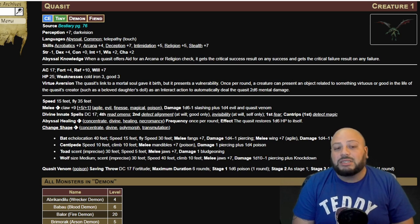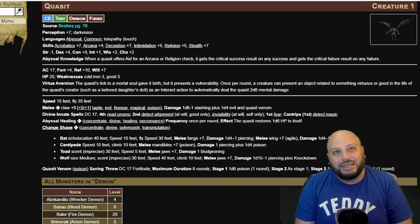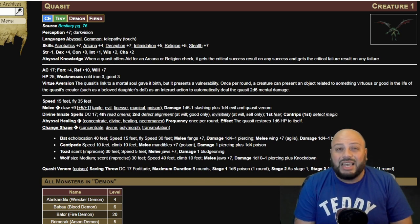The Quasit has innate spellcasting. The DC save is 17 — they give it to you right away. It has Read Omens and Detect Alignment at will — Good only. So it can detect Good alignments at will, meaning it doesn't even need to take an action as an at-will ability. It can only detect Good alignments, so if you're Neutral it doesn't detect you, and if you're Evil it doesn't detect you either. Invisibility: it can only cast it on itself, not give it to someone else. It has first-level spell Fear, and cantrips including Detect Magic.